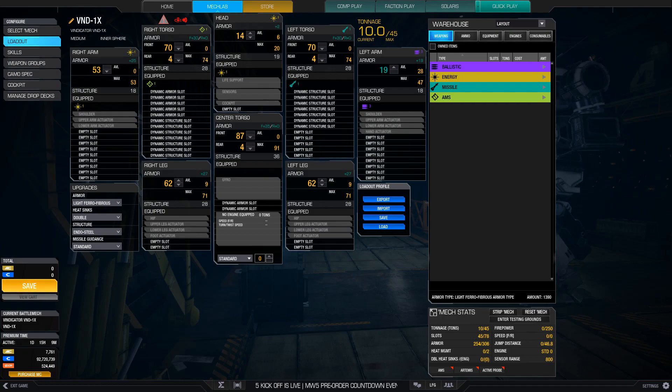So why was the Vindy so bad before? The biggest reason is hardpoints, like many other mechs. As an inner sphere 45-tonner, it doesn't have the capacity to carry a ballistics-focused loadout, yet most of its hardpoints are ballistics. You can't boat anything else like energy or missiles, and you can't peek very well either due to its low hardpoints. If you try to mix all hardpoint types, the only thing you can do is a brawl build, but that doesn't work either because any brawl loadout would have to put weapons in the arms, which you'd lose if you tried a torso twist. The engine cap also limited its ability to flank and provide distractions.